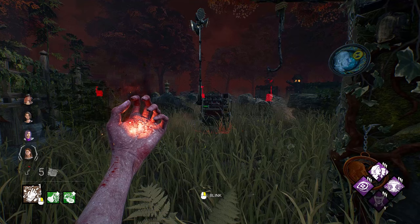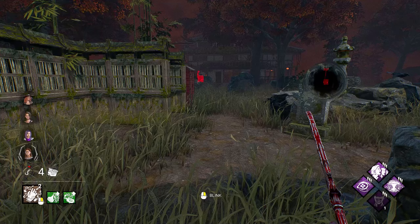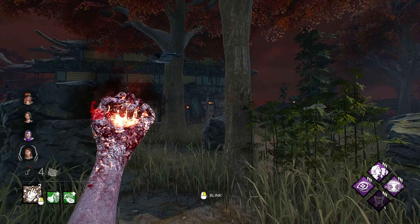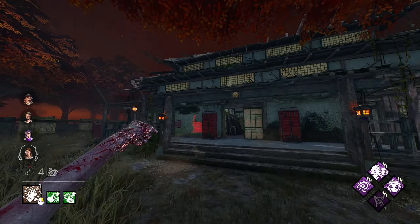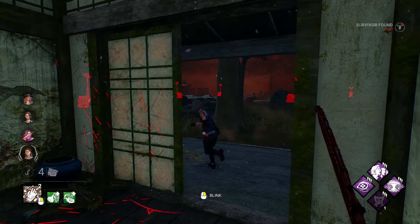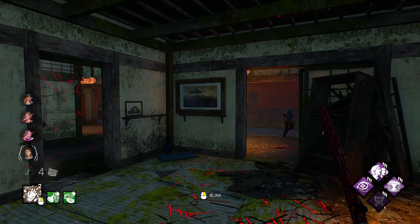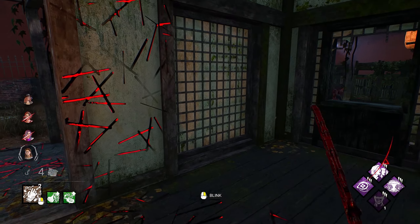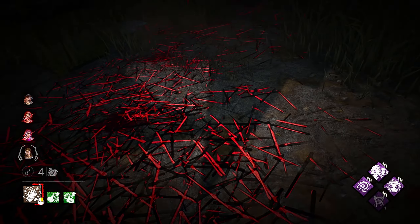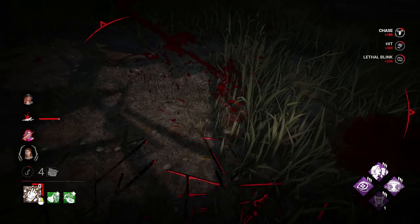I thought maybe we could definitely catch someone sleeping here. Well, that's going to hurt us — we should lose probably two gens for that. There we go. Awesome, another hit. I don't necessarily want to go for her — what I can do is maybe try to go for a little slug, and then maybe we can play off of that. So we'll chase Jill down. Yeah, good.